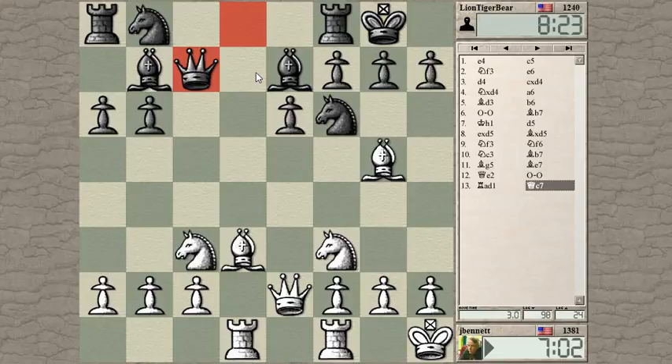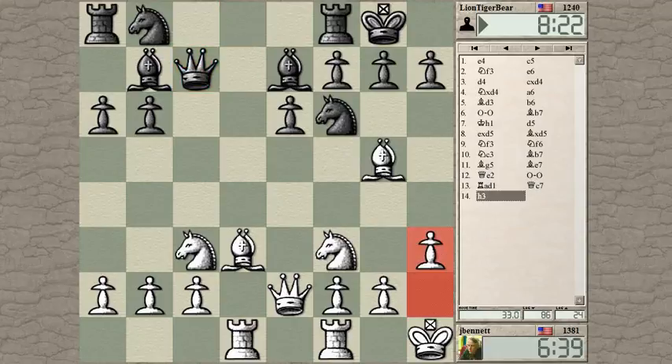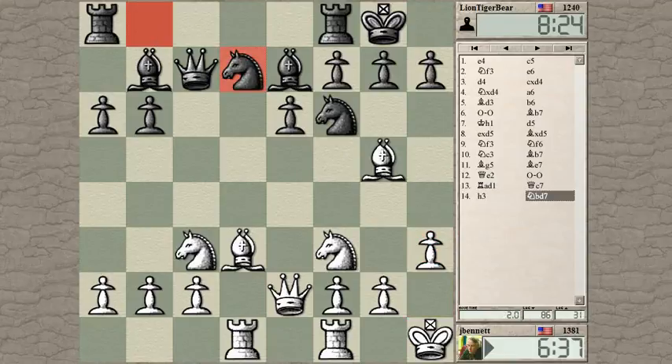Is he threatening Knight to G4? Maybe Knight G4 is a threat. No, it's not a threat, because my Knight is still defending here. The threat would be Bishop takes Knight, Queen takes, and then Knight G4 — but then I take the Knight. Or Knight G4, say I play H3 then. Then he takes, I take back, and then he mates me. So let's go ahead and play H3. Keep the Knight out of there.